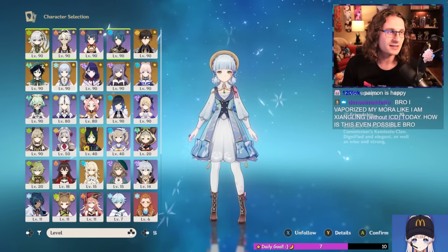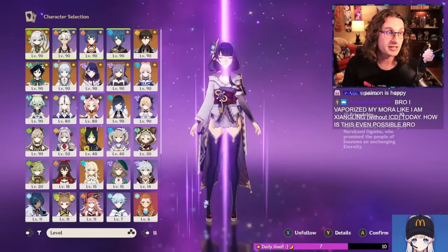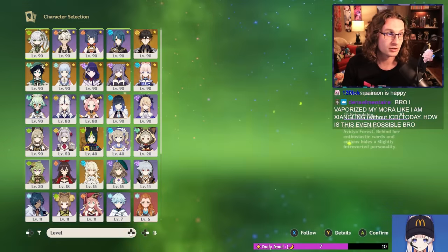Do you think we can completely turn around an account with 260 fragile resin? Well, to start, we're going to need a plan. The first thing I did was refresh myself on what characters Roger has, likes to use a lot, and their current build.